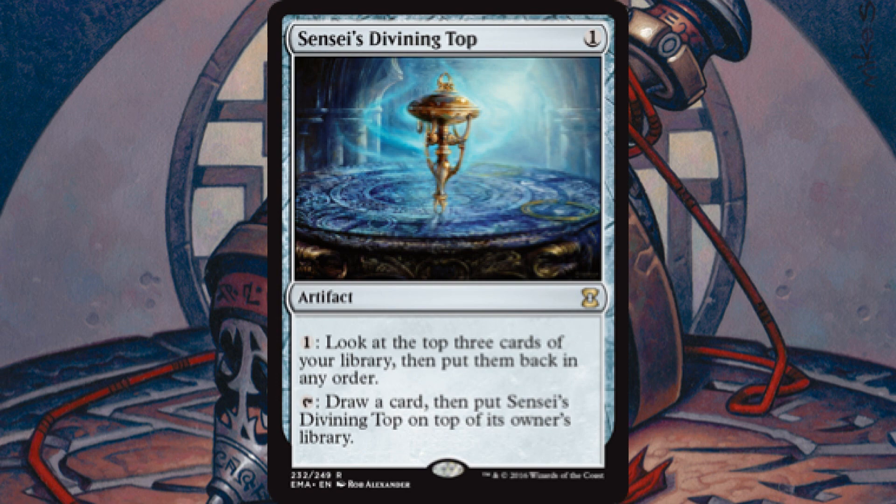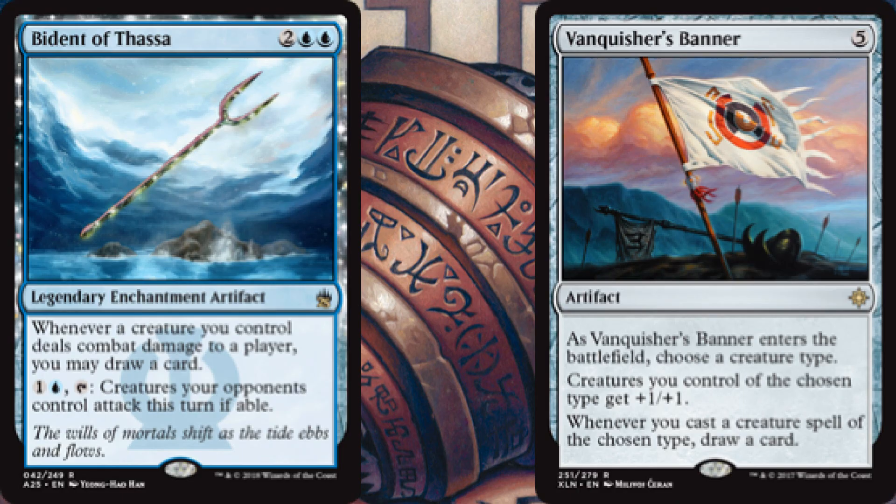Sensei's Divining Top costs one. We can pay one to look at the top three cards of our library and put them back in any order — obviously great with Yuriko so we can ensure the highest converted mana cost card is on top to maximize her ability. We can also tap it to draw a card and put the Top back on top of our library. It's about a twenty-dollar card for a reason — it's very good.